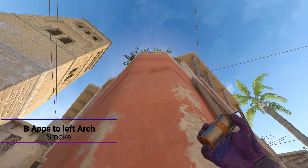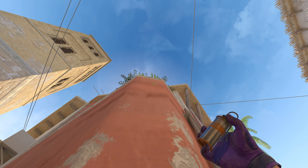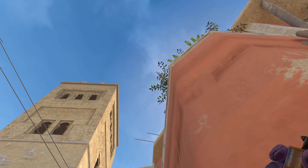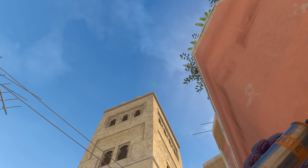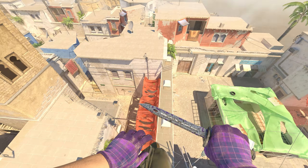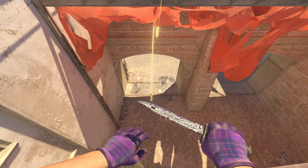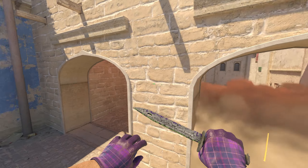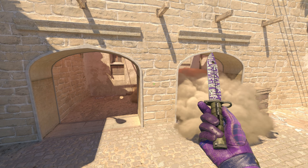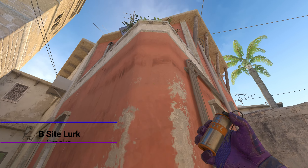The next smoke is thrown from the same position. Instead of aiming at the leaf level, go a bit higher — just above these leaves, about a centimeter — get a feeling for it, then jump throw. The smoke goes over the building and lands nicely on the other side of the arches, bouncing there. Combine it with the right-side arch smoke and you have a perfect wall of smokes to cover you and your teammates as you cross to site.